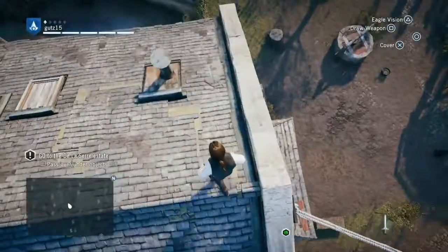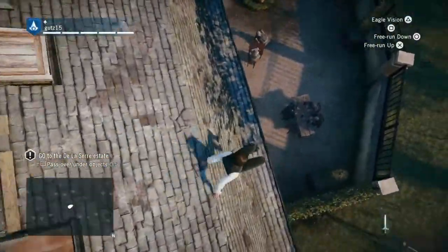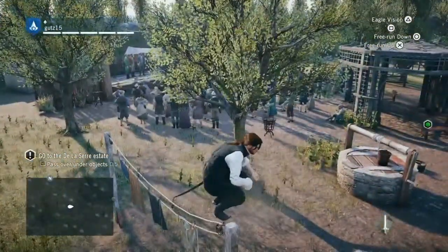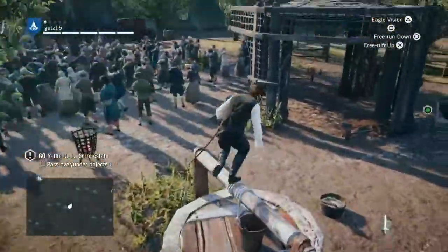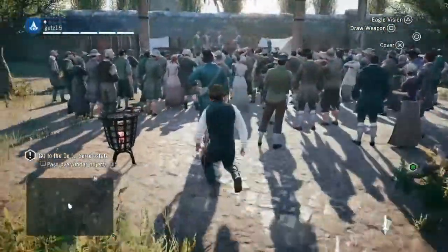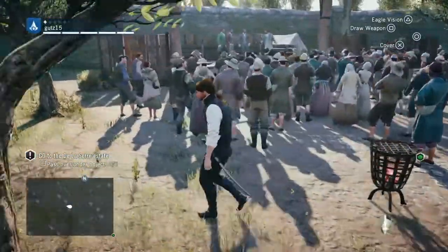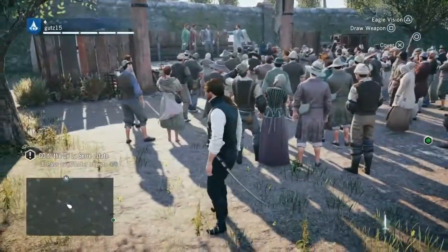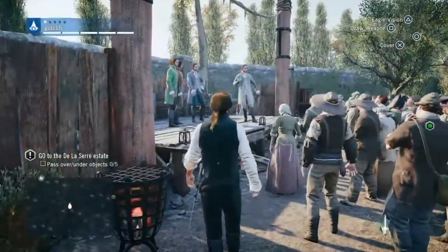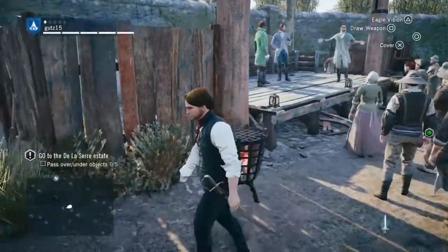Is there a quick way to get down? Let's see what it looks like when you try to climb down. Holy crap — he can handle fall damage much better than Bayek. That's very different, unrealistic, but different.